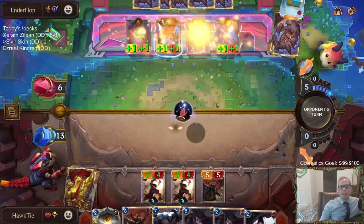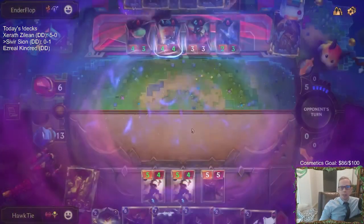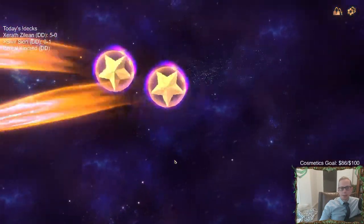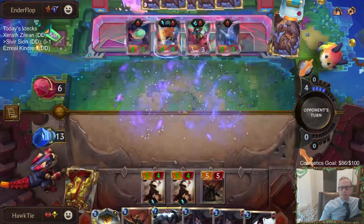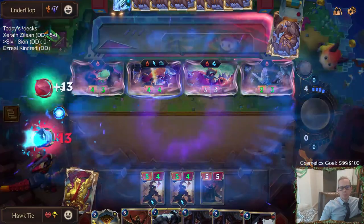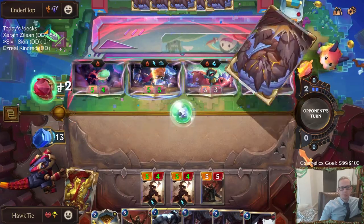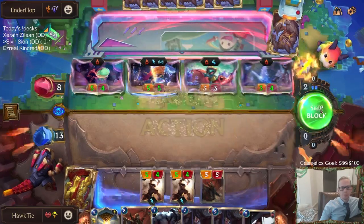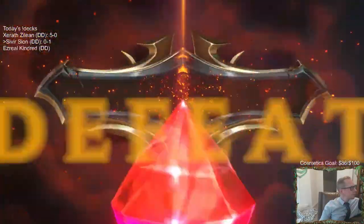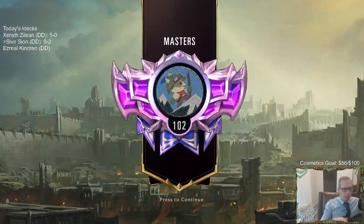They didn't have a perfect hand - there was no Nami. But that round one Zoe did a lot of work. The Crescent Strike has been killing us. They should just attack for lethal. Our deck's going to look a lot better than that in every other game.